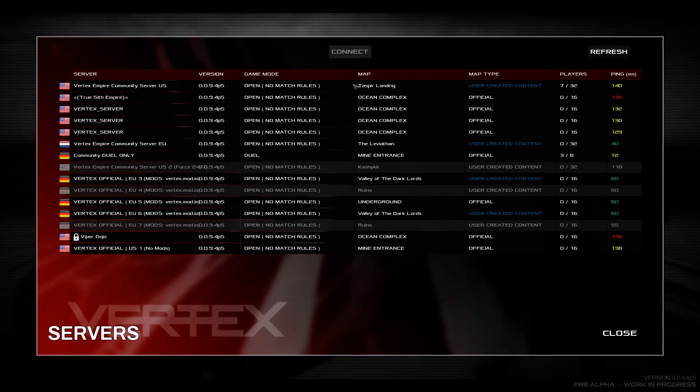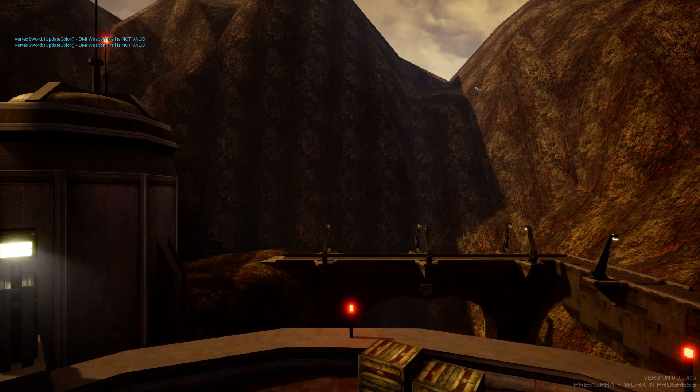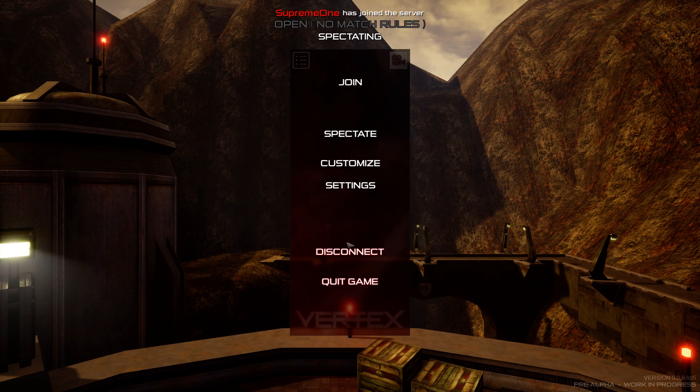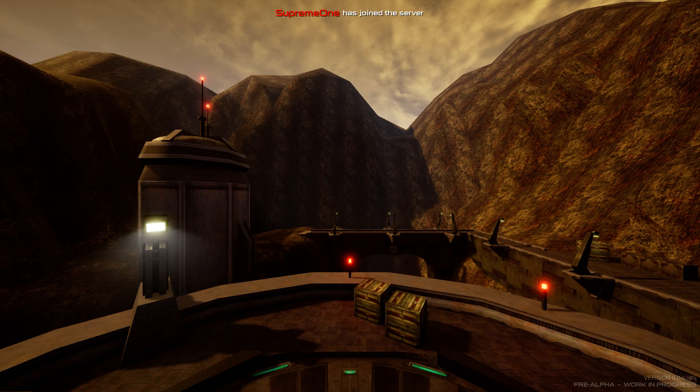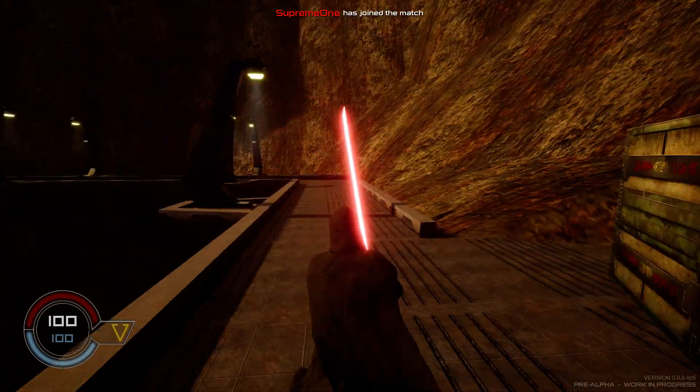What maps are available? We have Taspira Landing — that's got seven people on. Let's join this one. Here we go. So this is another map from Jedi Academy. And boom! Look at this! We're playing as Darth Revan.